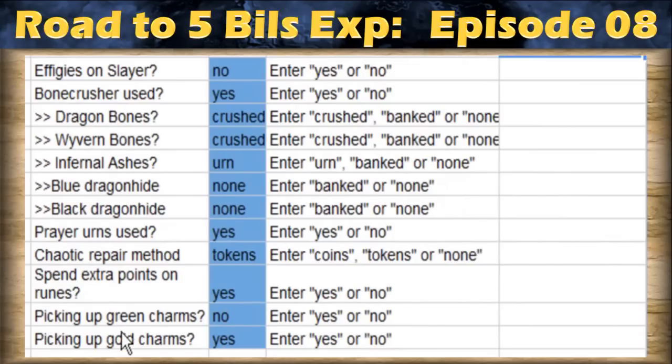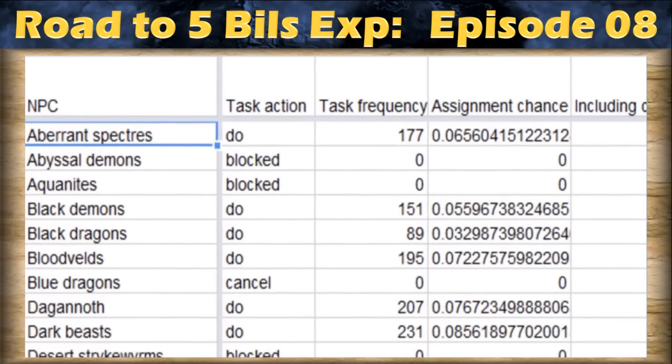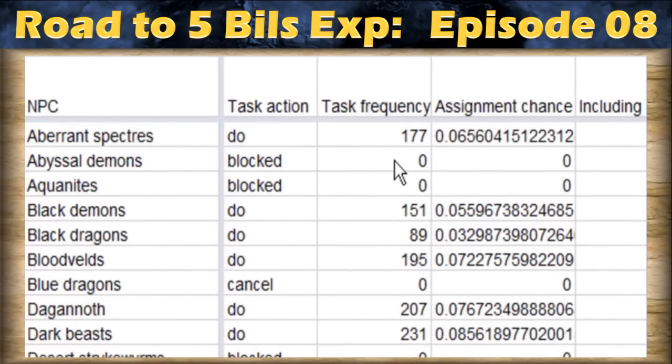You can also change settings for the bone crusher, the prayer urns, the charms, and a lot of other things. There is also the models section, which shows all the different monsters with information related to each one.